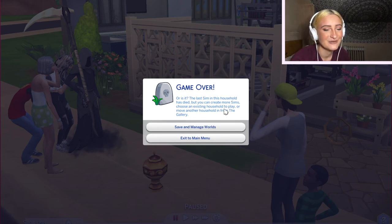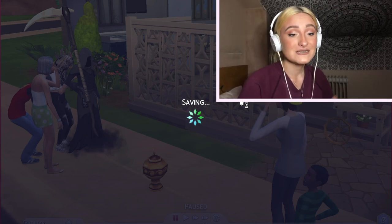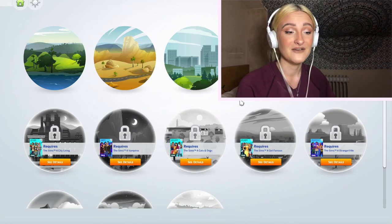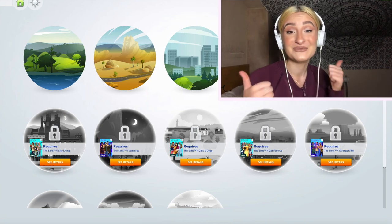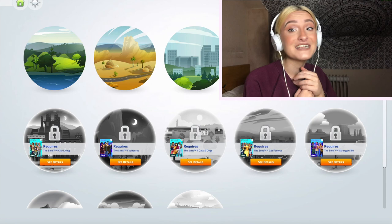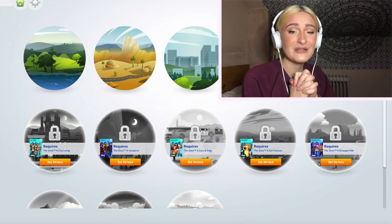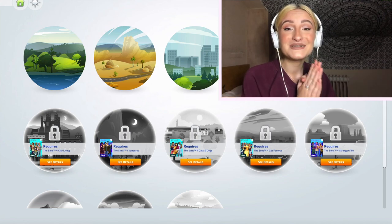The last sim in the household has died, but you can create more sims — I'm just going to save and manage worlds. That was so funny and so fun! We successfully managed to kill six sims — we killed two in the pool and then the final four all starved to death. If you enjoyed this video, please give it a huge thumbs up, hit the subscribe button and the notification bell so you never miss a post. Comment down below and let me know what challenges you'd like to see. I will be filming the 100 baby challenge soon. I'll see you all next week, bye!